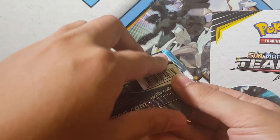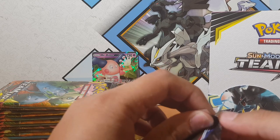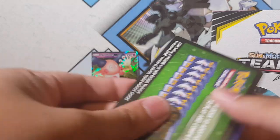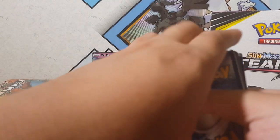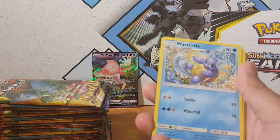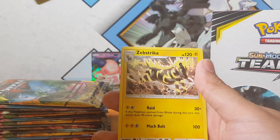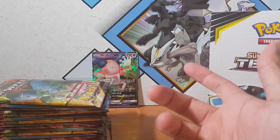So this is I think our second or third Mr. Mime GX - too many of them. We're looking at our 23rd pack for another pull. Buff pattern, Voltorb, my boy Squirtle - happy as Larry as always - Aerodactyl, and for the rare we have... Scyther. Amazing names as always.